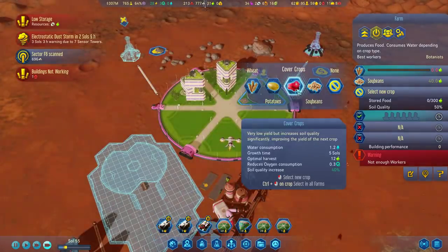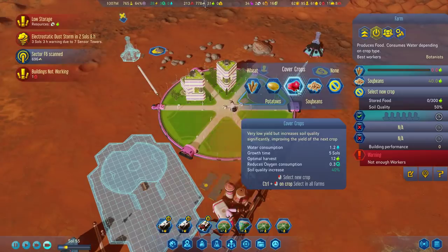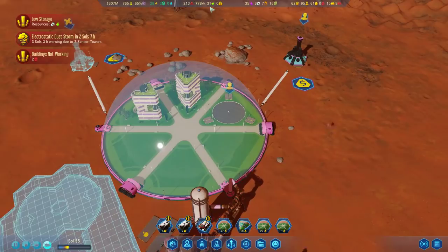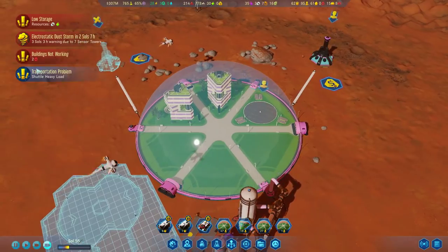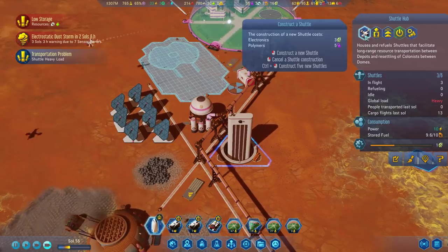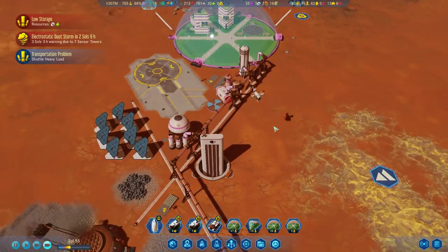What does the cover crops do? Oh yeah, huge soil improvement. But we'll do the soybeans to sort of split the difference. I don't know, just because we're a little lower on food now. Maybe we wouldn't even want to do that right now. We will at some point build more actual shuttles here, but we don't have the material for it at this time.